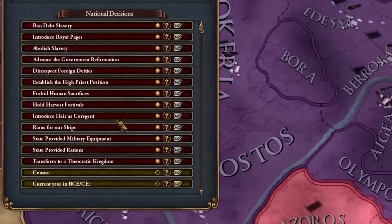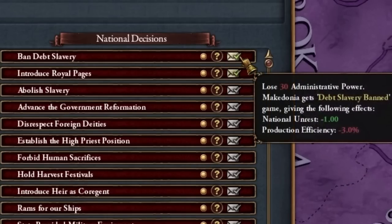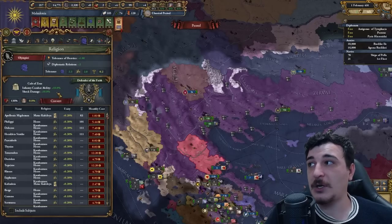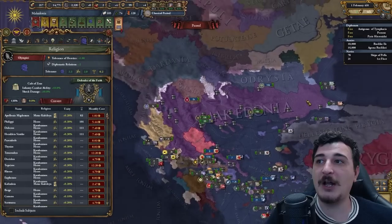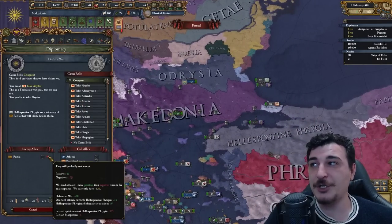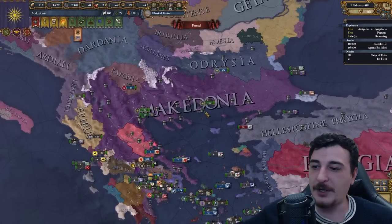There's a ton of decisions, including forbidding human sacrifice and bandit slavery. The Cult of Zeus giving 10% infantry combat ability and shock damage is a huge deal here — it's really going to help out the Macedonians against the Phrygians. Persia's not joining this war, so it should be easy. I'm going to let the AI fight this out in observer mode and see how it performs.